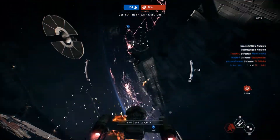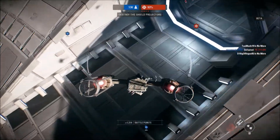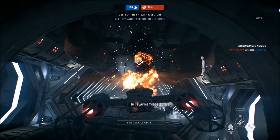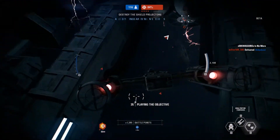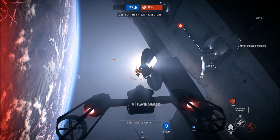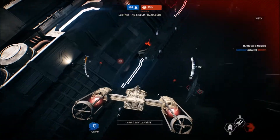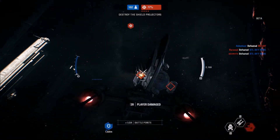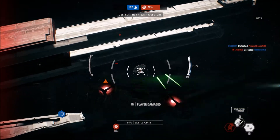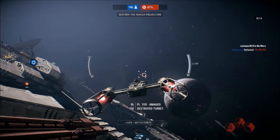One of our blockade runners is taking damage — defend it. We've lost a blockade runner. I don't like our chances if we lose another. A Y-wing squadron has joined us. Cover them so they can perform a bombing run. Not sure I'm making it out of this. Both blockade runners are down. You're hit! A Y-wing squadron successfully completed its bombing run.